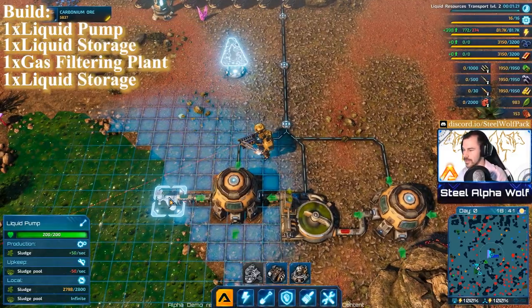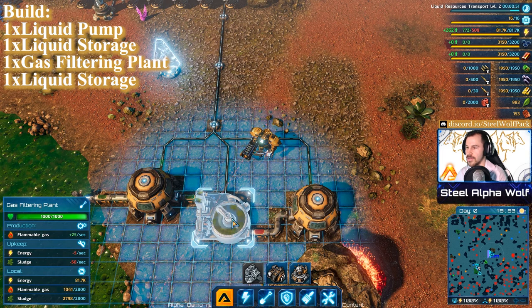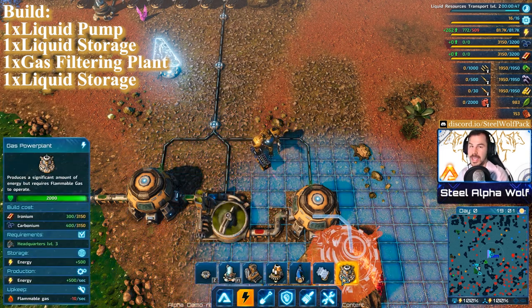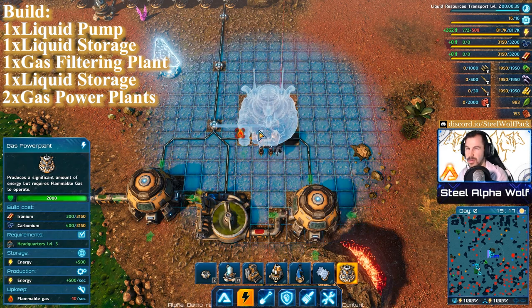The filtering plant generates 25 gas per second from 50 sludge per second. Gas power plants require 10 flammable gas per second each, so with 25 gas per second you can only sustain two and a half plants — meaning only two gas power plants, which is not nearly enough energy.